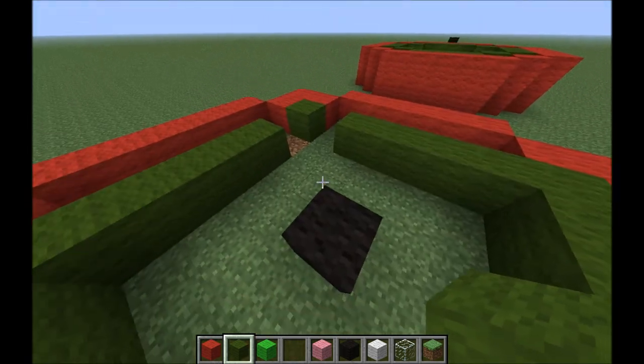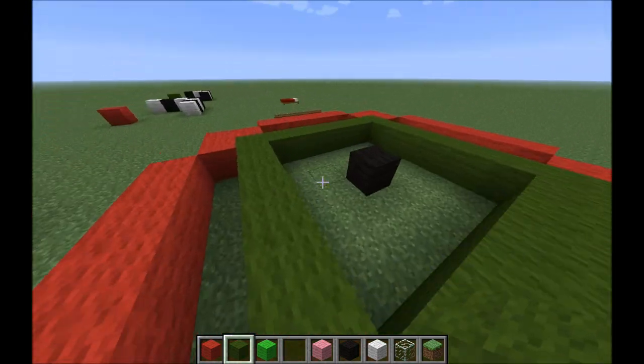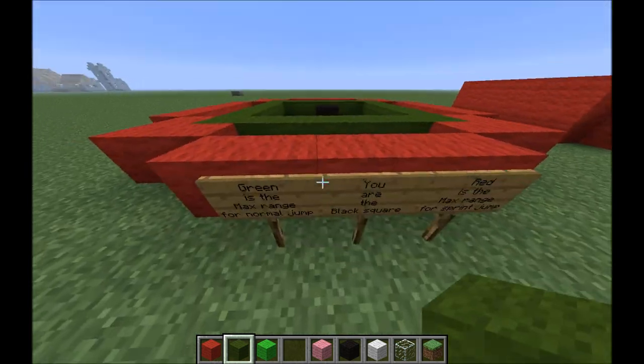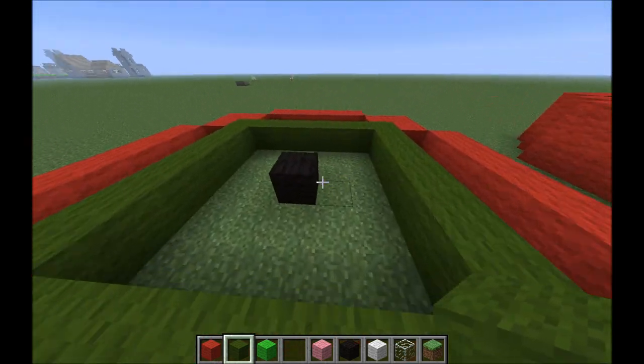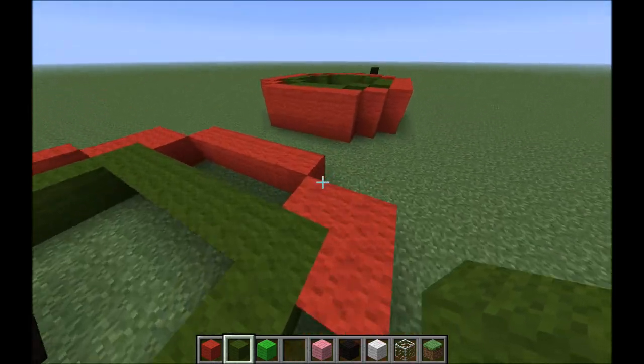The circle shows the distances you can jump based on this being your maximum distance, and you can find that it's pretty accurate. Especially if you have parkour courses and you have lava in that jump distance — makes it much easier.